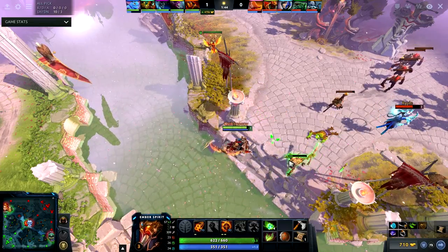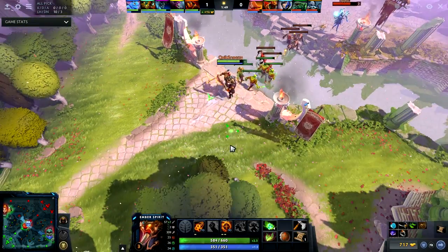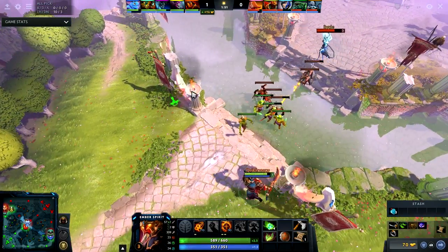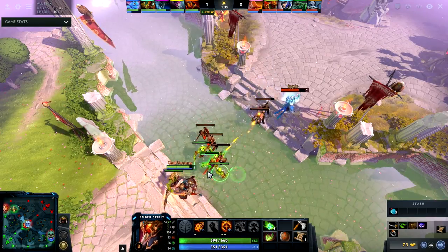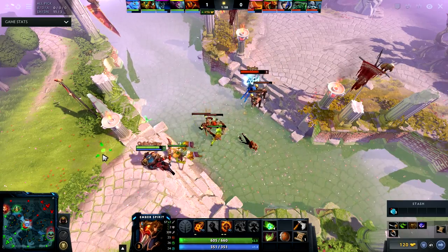He should have known that I placed a ward there — I don't think he de-warded it this game. If he would have, then I would have just warded somewhere else. Again, look at my positioning and how I run back on high ground.